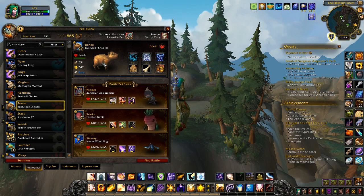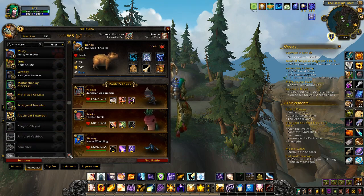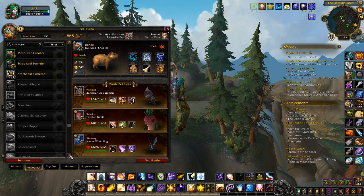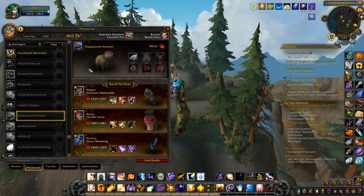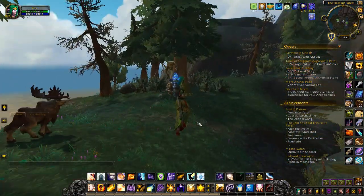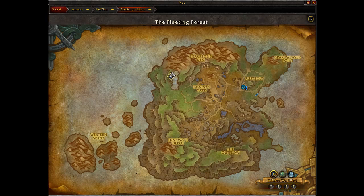The other one: the common version is the Rusty Root Snooter — it's like a little marsupial pig thing — and the uncommon version works exactly the same way as the frogs. The rare version is the Dusky Tooth Snooter, which is a more chocolate brown version. These spawn in a similar area — up here near the water, down on this area, around here, and up in here.